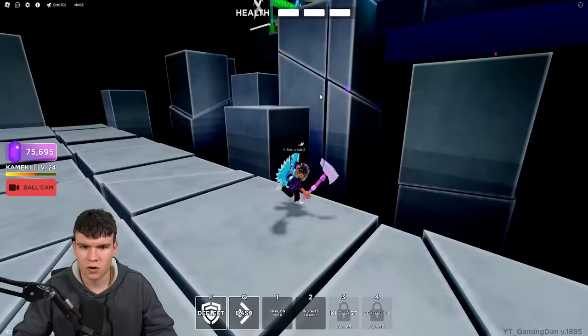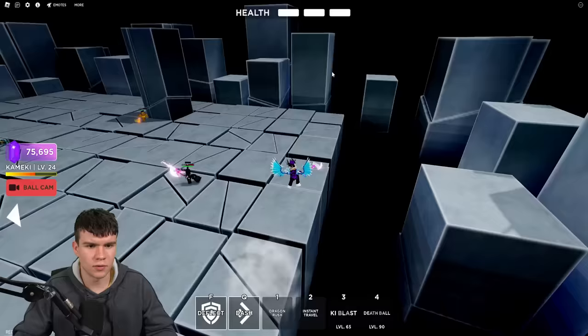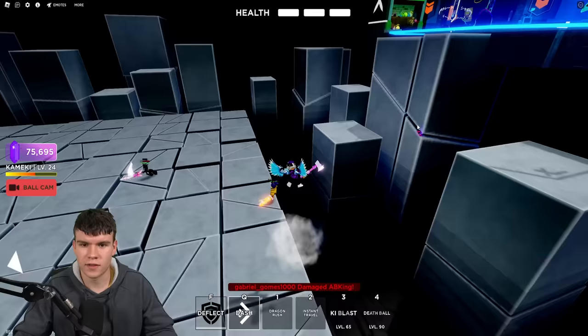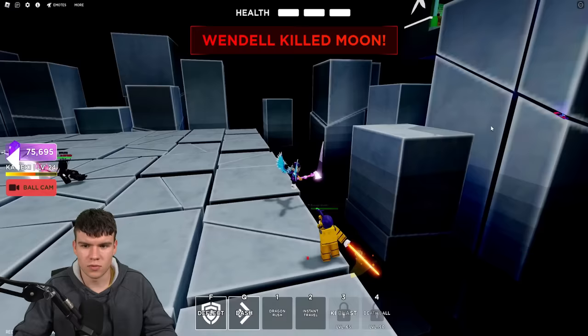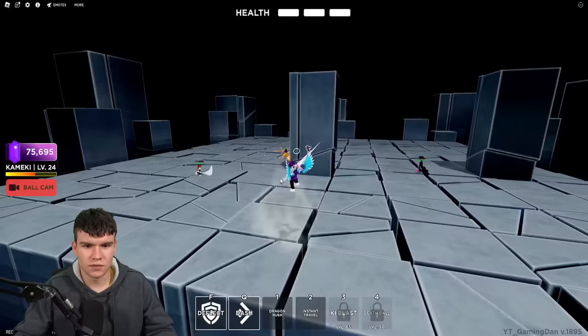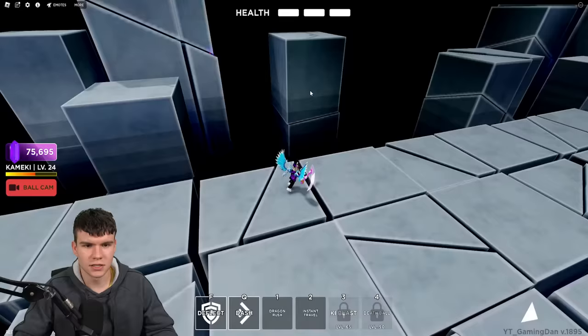Apparently beneath this area over here there's another card. We might need to go up to try and find it. Yeah, as you can see it's just over there where my mouse is, just on that thing over there. I don't know how we're supposed to get this — our camera can't really reach. It kind of seems a bit impossible to get it. I might have to lose all my health in order to get this thing, since I don't think we can get it from down here.